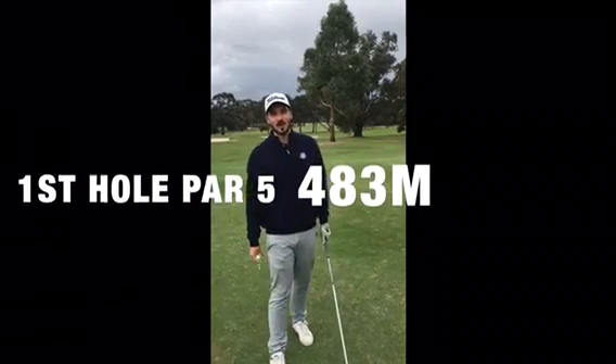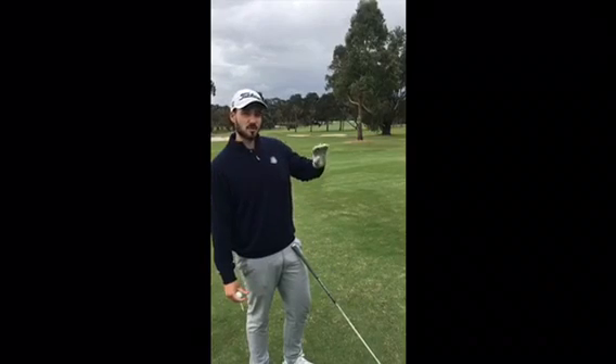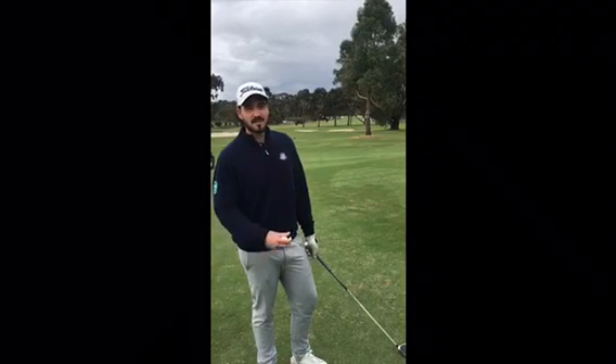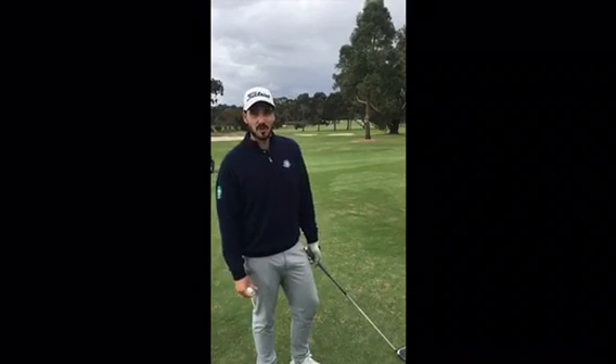Alright, so we're on the first hole. The first thing we want to do is tee up on the right hand side of the tee box. This is going to give us a good angle aiming down the left hand side of the fairway, keeping it away from the out of bounds, because you're always going to be able to get a shot from the left rough, but a shot from the right rough is not so good.